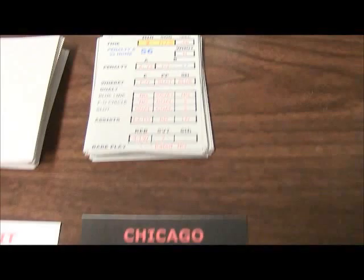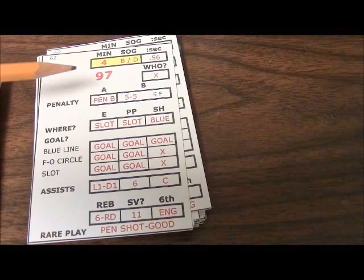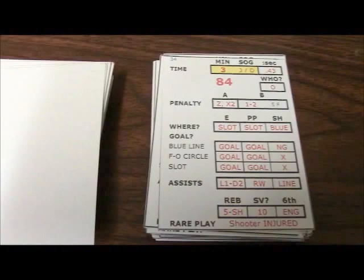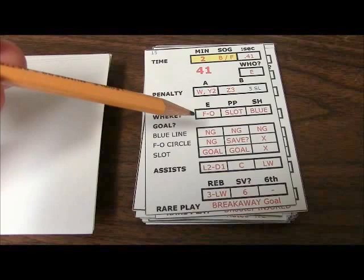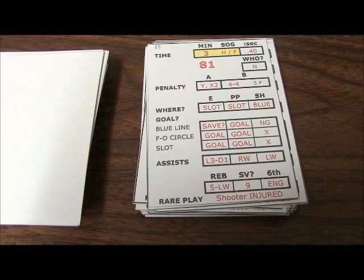Back to even strength play. Three minutes elapsed on this play sequence, so we're into the twelfth minute. The random number is 97 — that's in Chicago's range of 82 to 100 — they've got another scoring chance. This time it's a player rated O: Phil Esposito on the second line. Finding out where he takes it from: even strength, face-off circle. The result — even strength, face-off circle: a goal for Phil Esposito. Chicago has taken the lead 2-1.